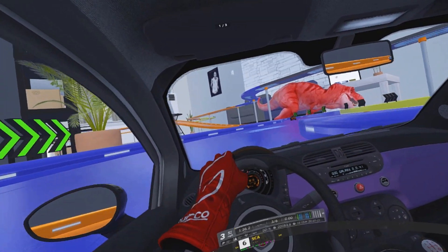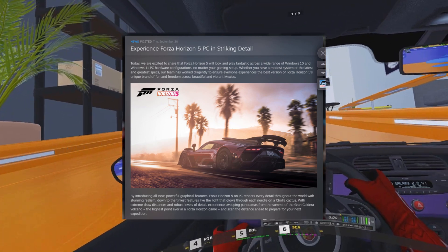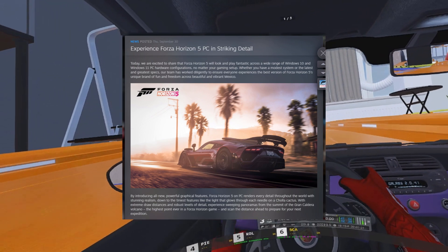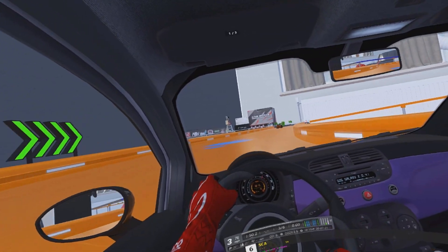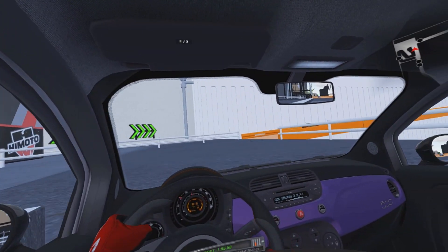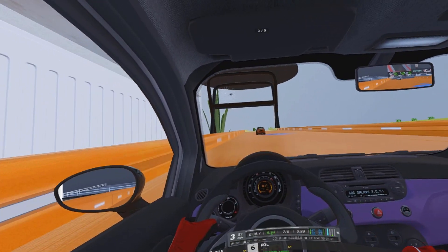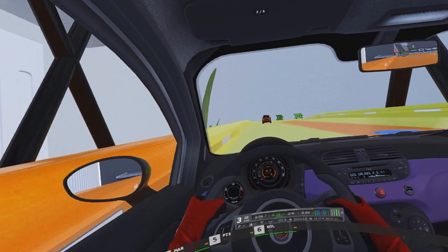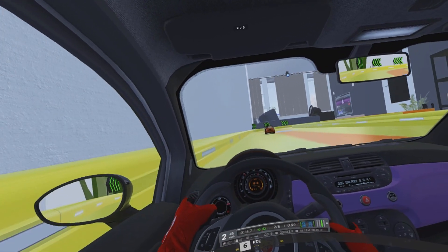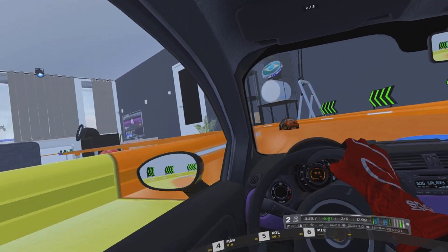Hot on the heels of that, we have the PC specs for Forza Horizon 5. If you're going to be picking it up on PC as I am, this is extremely useful because it gives you the minimum, recommended, and ideal spec for both AMD and Nvidia systems. It looks like I'm going to be running it somewhere between recommended and ideal spec. The only thing I'll really be missing out on is Ray Tracing, which I can live without for now, although I'd love a bigger GPU with more grunt — I'm going to have to save my pennies for that one.